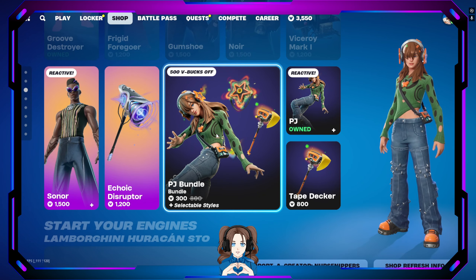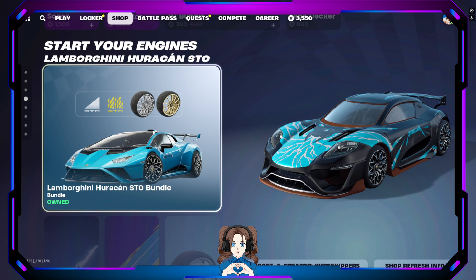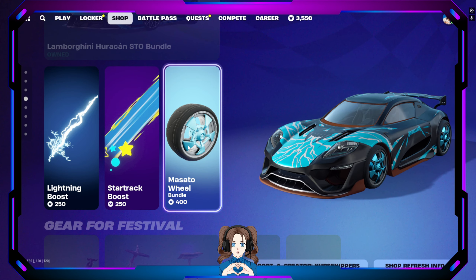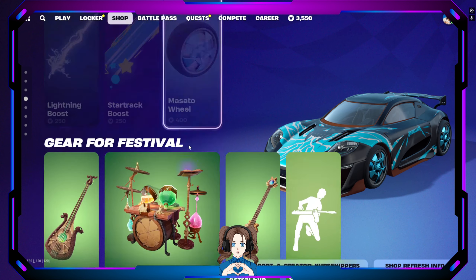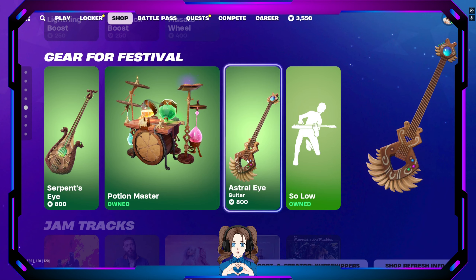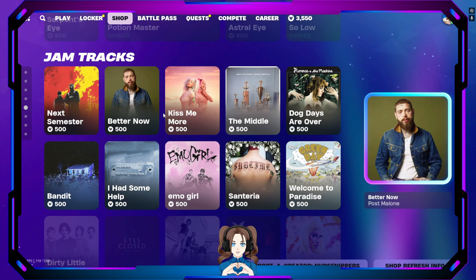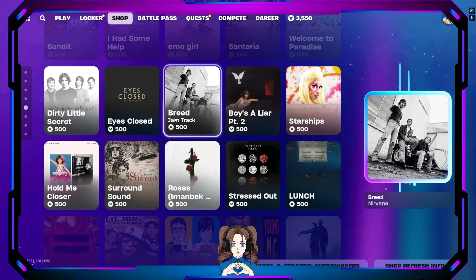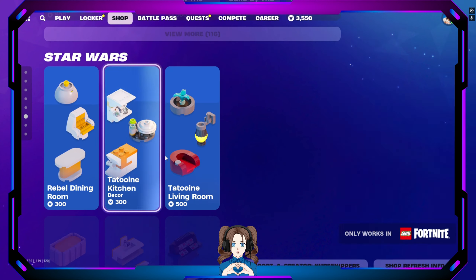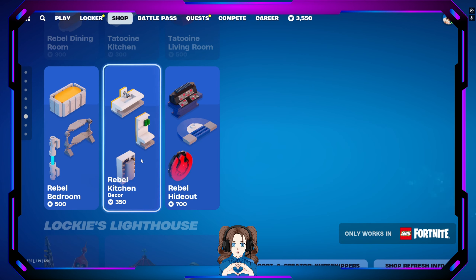Sonar is still here along with PJ. Start your engines — the Lambo is still rolling through, very nice. The Lightning Boost, the Star Trek boost, and the Masato wheels. Here for the festival, we still have all the magic stuff: the Serpent's Eye bass, the Potion Master's Drum, the Astral Eye guitar. And then we have all the jam tracks you could or couldn't want — plus 116 more. So if you ever want to have your cake by the ocean, or bust a move or get low, there you have it. Star Wars still has the Rebel Dining Room decor, the Tatooine Living Room, Rebel Bedroom, Rebel Kitchen, and the Rebel Hideout. Lockie's Lighthouse is still here with the Trench Trawler outfit and the different bundle stuff.